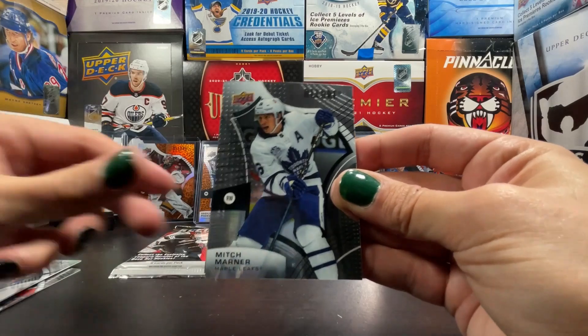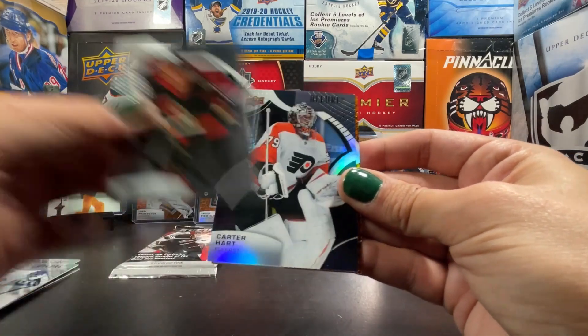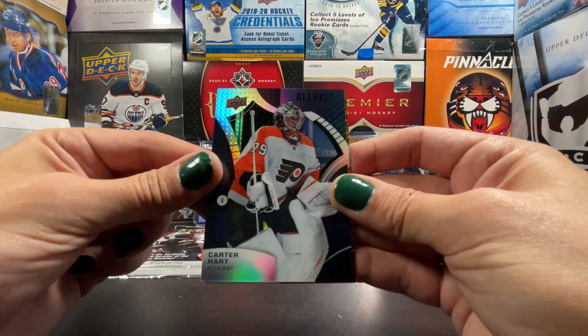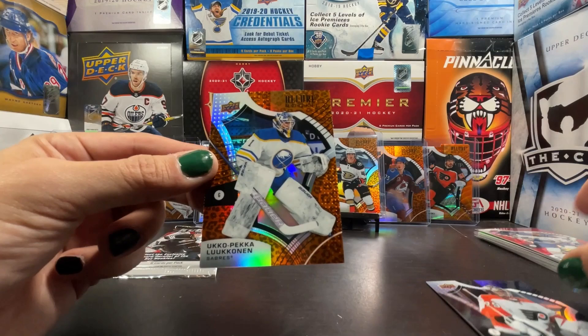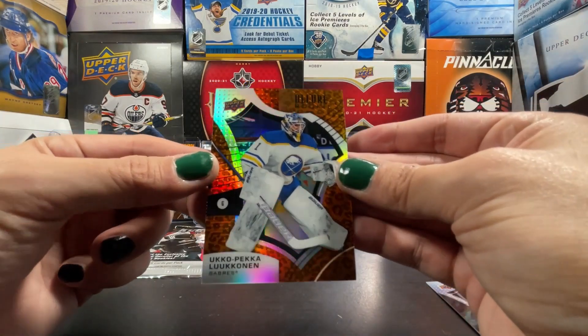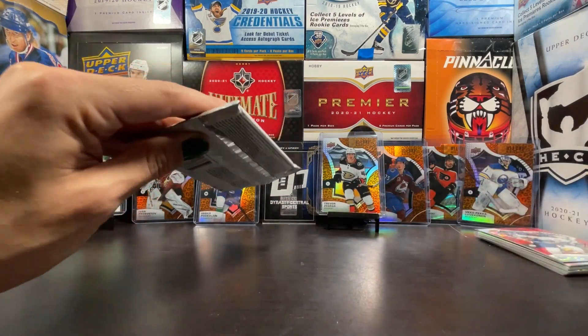Two more packs left. Dougie Hamilton, Ryan Nugent-Hopkins, Mitch Marner, Tim Stutzle, black rainbow of Kirill Kaprizov — and in the leopard, Ukko-Pekka Luukkonen. Alright, last pack of two blasters of 21-22 Allure.